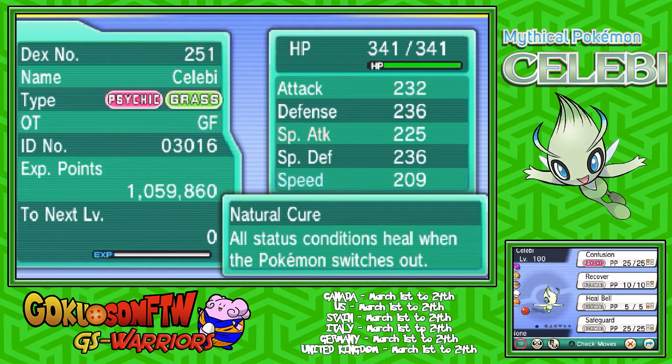Don't be discouraged though — you will be able to put any TM or HM on Celebi like you are with Mew. So if this isn't the desired moveset you want, you can always change it up if you have a few heart scales or something like that.